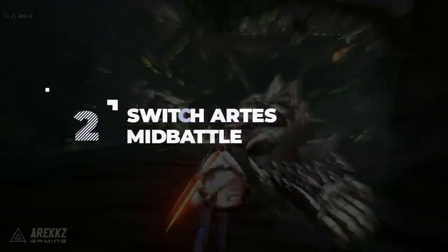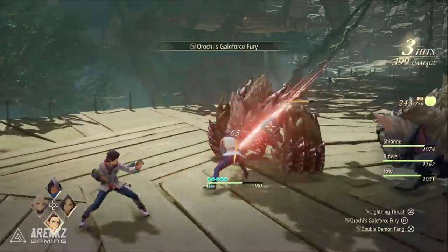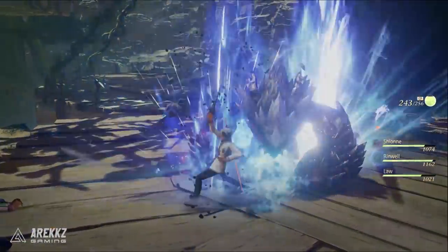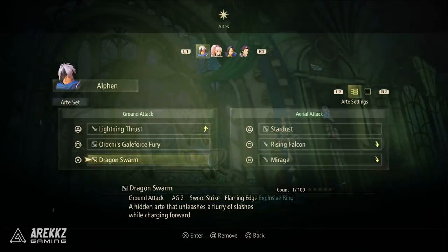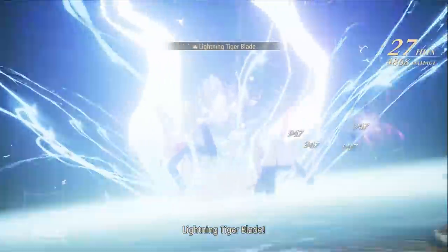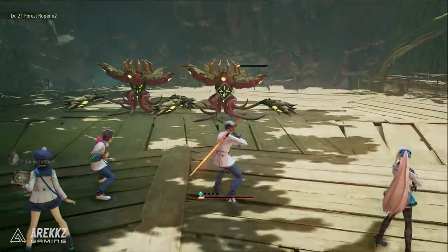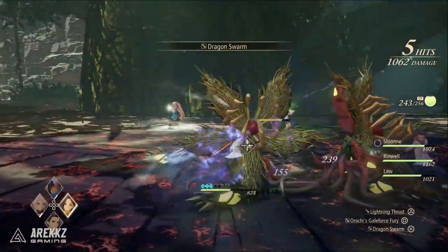Moving on to point number two: don't forget that you can change arts mid-battle when you unlock them. One of the cool ways you unlock moves in Tales of Arise is that sometimes organically, by meeting certain conditions, you'll unlock a new art right then and there. If you want to start using it immediately, press the touchpad, go over to the arts screen, and select which ones you want — this will actively change your moves even in the middle of a battle. This is also handy if you find mid-battle that your current elemental type isn't very effective and you have better options available.